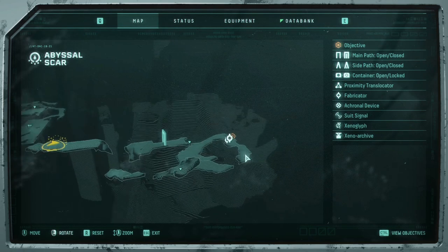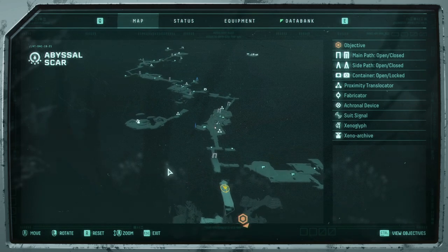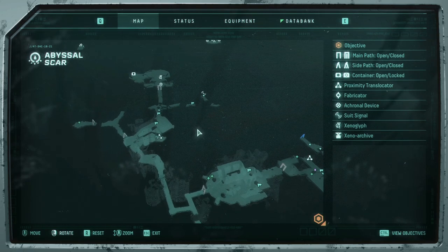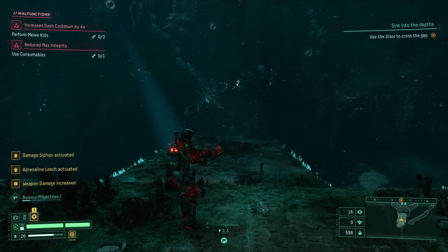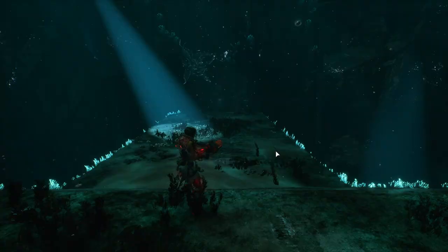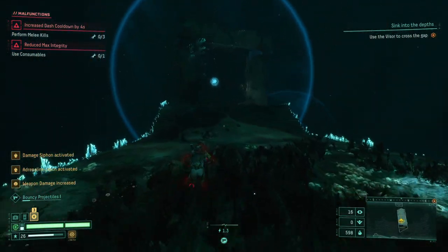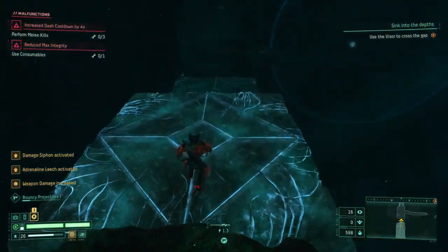Something up ahead — multiple fabricators. I'm hoping that at some point we'll find a teleporter. There's no teleporters here at all, but there's so much to explore now that we know is there. If I jump down there I don't know if I'm gonna be able to get back up. So now that we have a new ability, let's go use it.